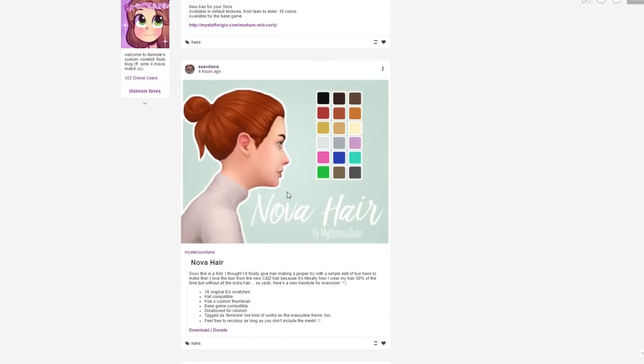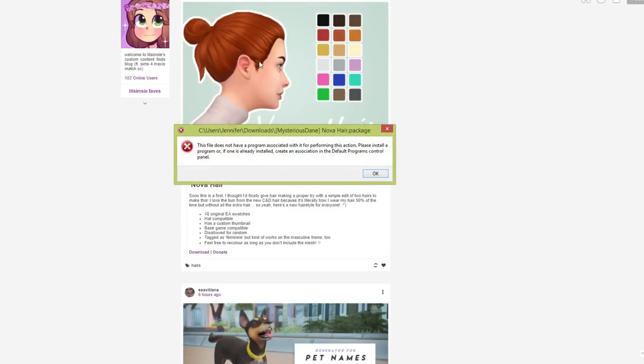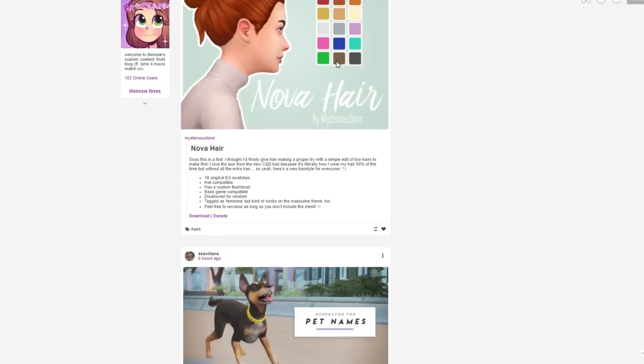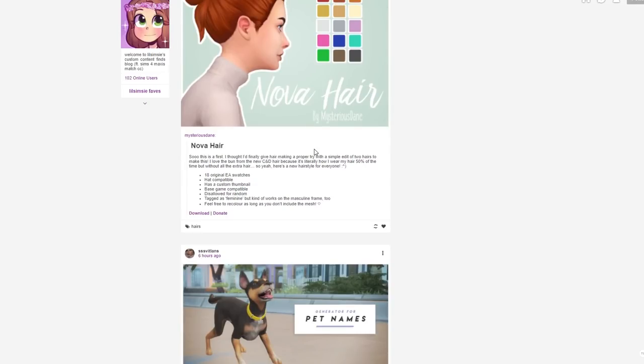I'll show you all the things I got at the end of the video in-game so you can actually see what they look like - I think that's very important when doing these videos because sometimes you get catfished or it just doesn't end up being what you thought. This Nova hair is just a really casual hairstyle. I don't usually like pulled back hairstyles in The Sims 4 unless there's some hair on the sides, but I like how effortless this one is.